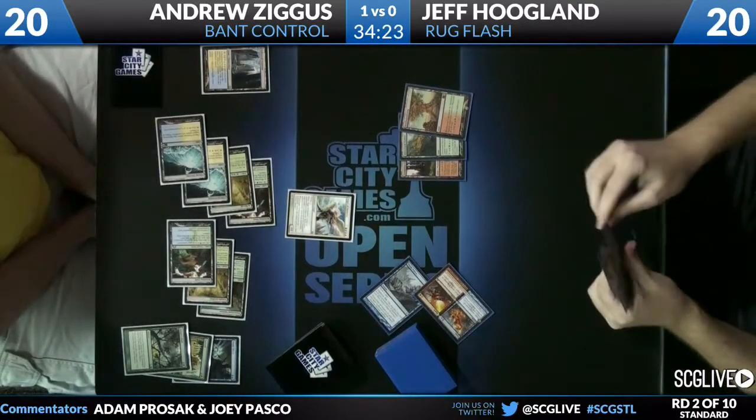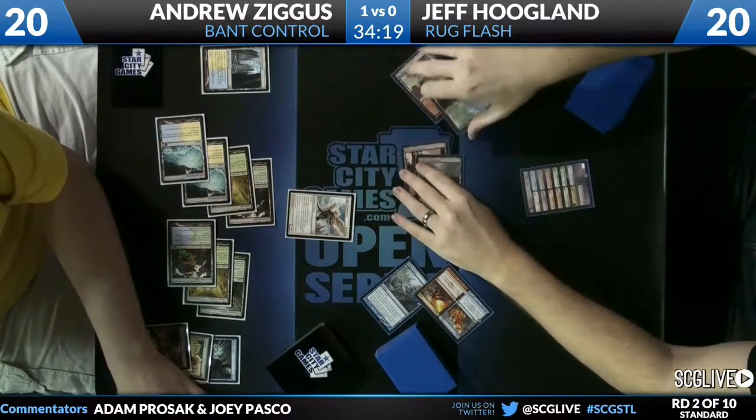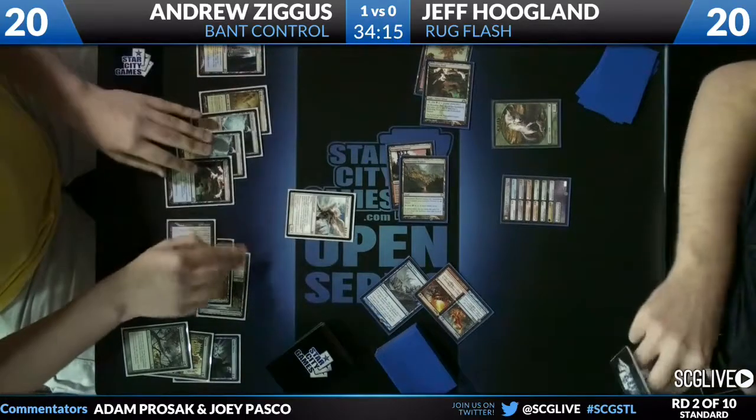Andrew is literally just playing it as a Mahamoti Djinn — a 5/6 flyer, that's it. And there we have the fourth land and the Huntmaster of the Fells for Jeff. It's something — he's got an uphill battle.